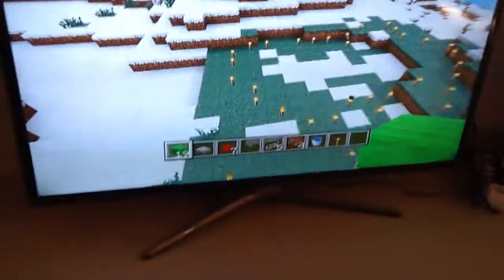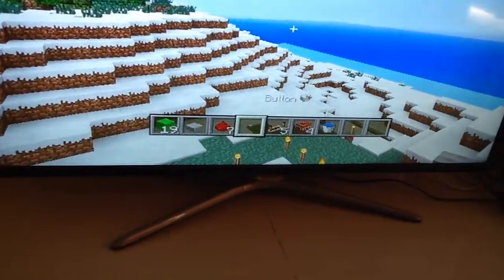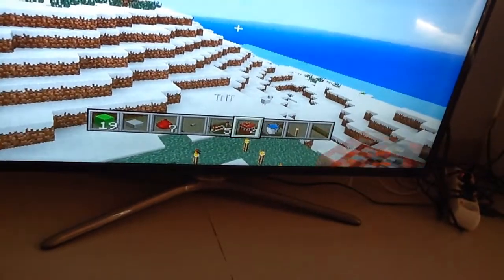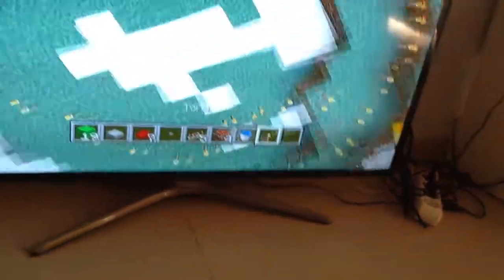You need 19 blocks of your choice, one slab of any kind, seven redstone dust, a button, five redstone repeaters, four TNT, a water bucket, and a torch — well, you don't really need the torch, it's just there because of the snow.